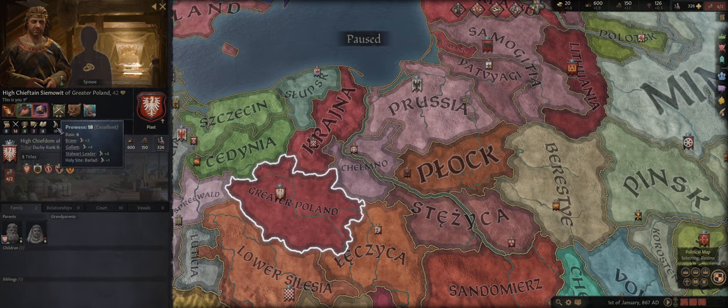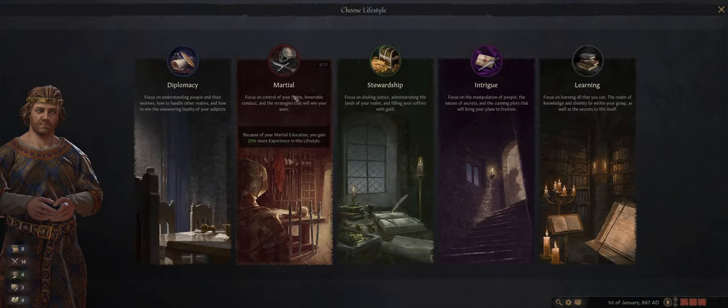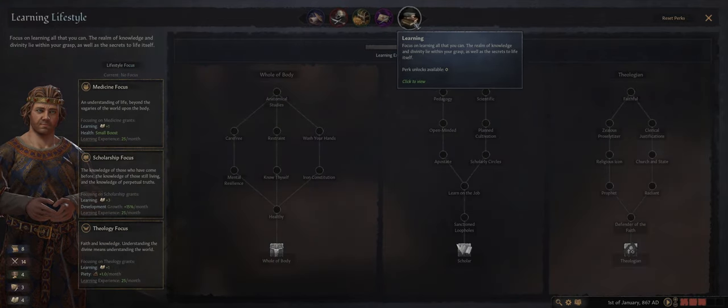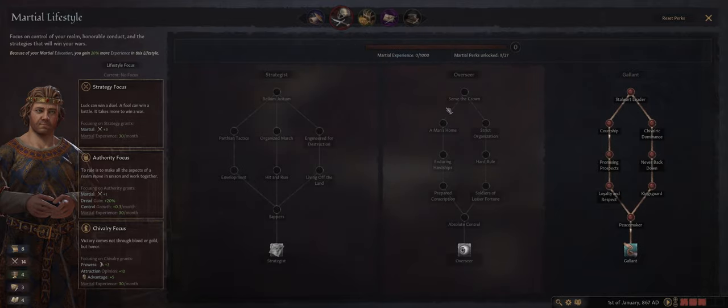The last stat is your prowess — essentially your melee combat strength as an individual in duels, which we'll get into in the combat video. Now, before we get to marriage, let's talk about lifestyles. Because we have a martial education, we gain increased experience with that particular lifestyle, and we already start with this tree here. Lifestyles can feel somewhat overwhelming, but when you first start out I recommend just picking something that suits what you're going to do.